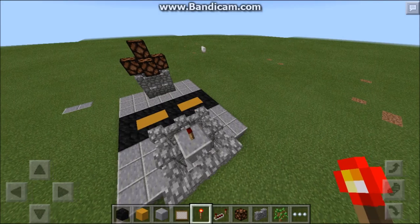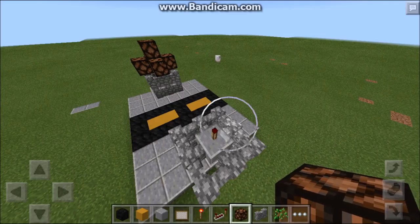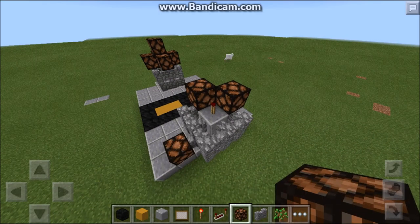And then place a redstone torch — its state now is off because the redstone torch is turning it off. Then place redstone lamps all around it so you can't see the redstone torch.